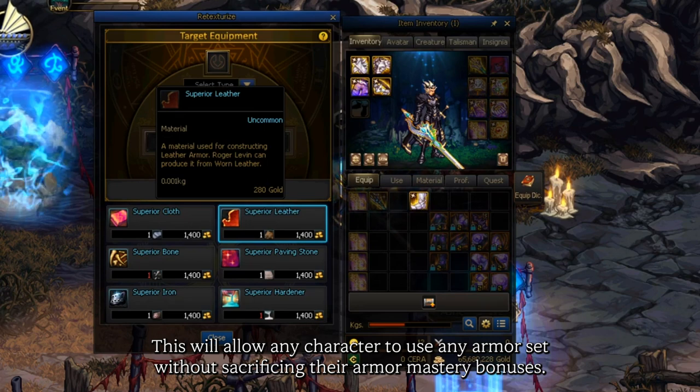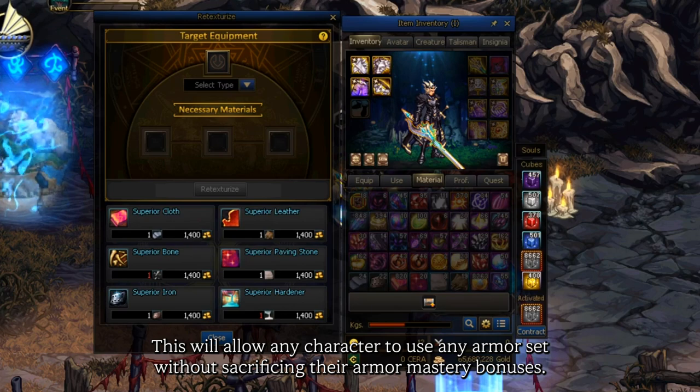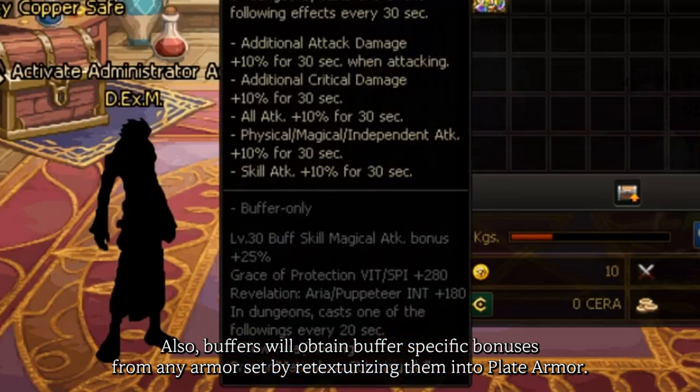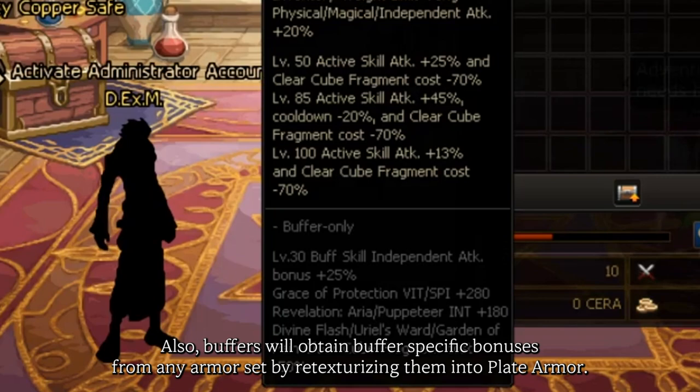This will allow any character to use any armor set without sacrificing their armor mastery bonuses. Also, buffers will obtain buffer-specific bonuses from any armor set by re-texturizing them into plate armor.